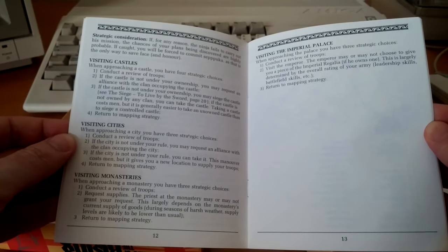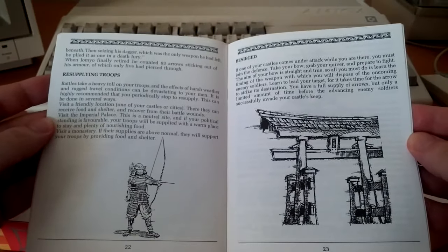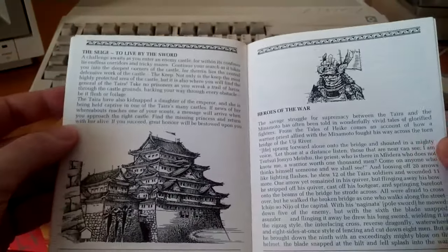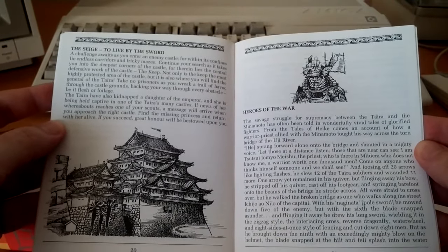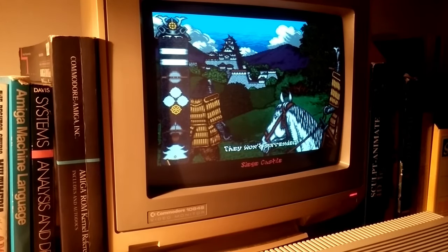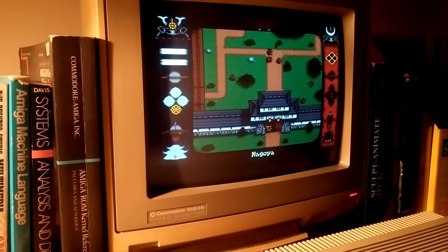Battles can exact a heavy toll on troop strength and numbers, which can be replaced at allied cities, castles, or temples. Upon reaching an enemy castle, you will have the option to lead your troops in its siege. Your objective is to locate and eliminate the defending commander before sunset to ensure success.